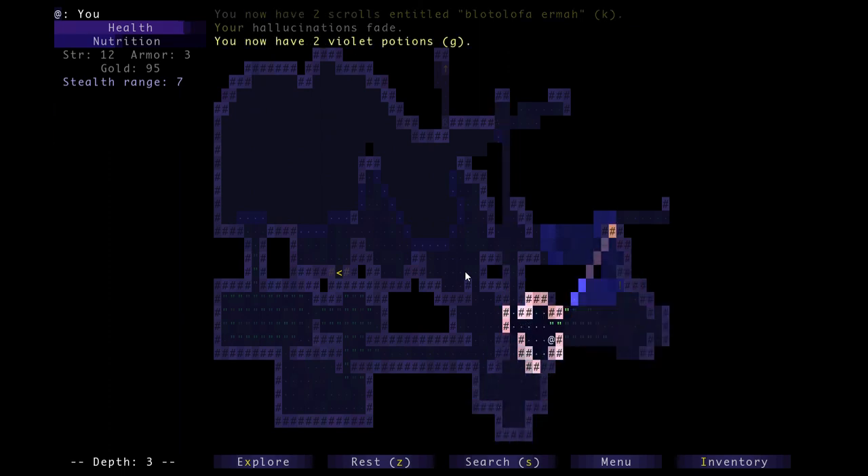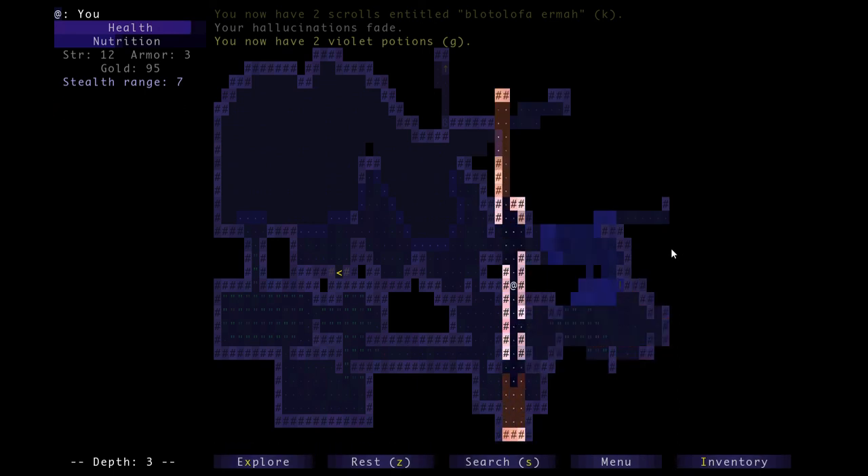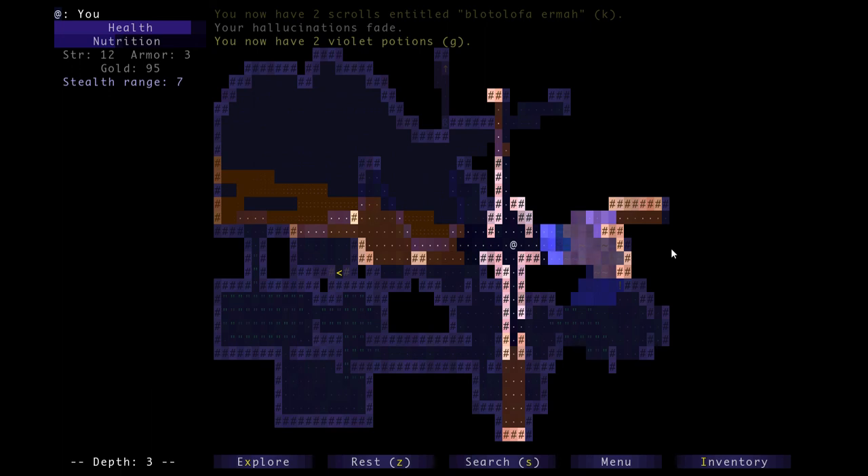There's a potion - how are we doing on inventory space? Eight more items. I'm going to wait until I fill up my inventory before I start drinking potions. I think I'm going to stop this episode here and we'll pick up talking about what this is going to be during the next episode.